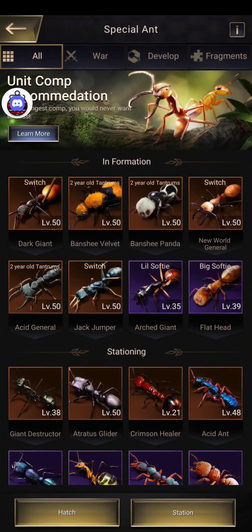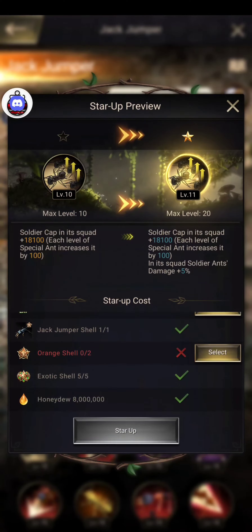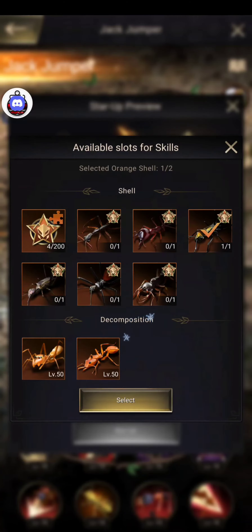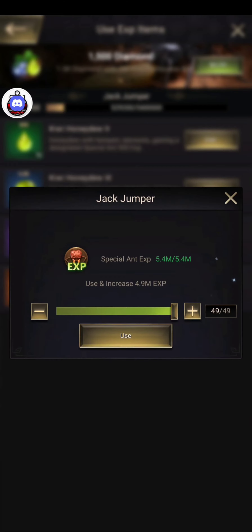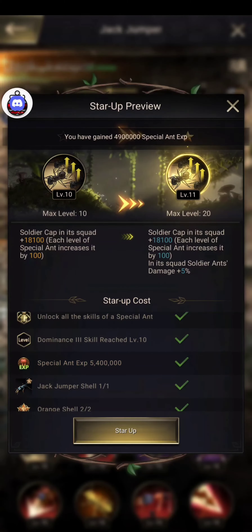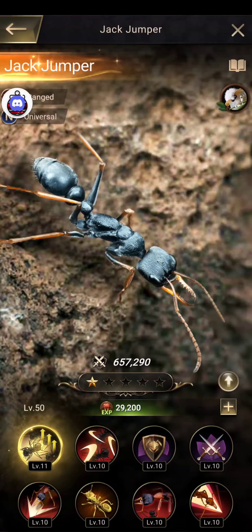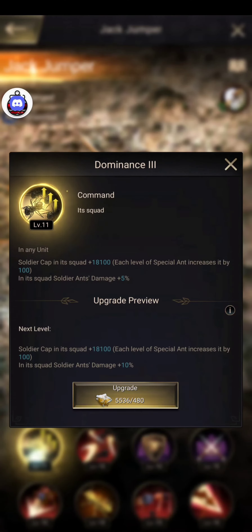I was lucky enough to get a Jack Jumper shell during a special Ants SVS event. What I'm doing now is getting my first star — just going through what it looks like and how it is. It's pretty pricey on the spores, just giving you a heads up. So there you go, first star.